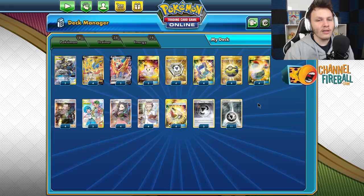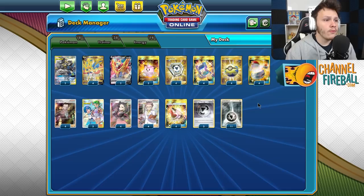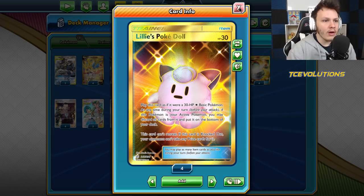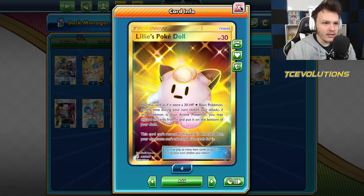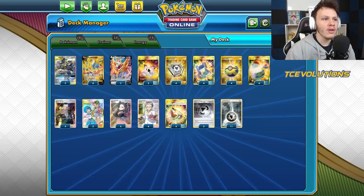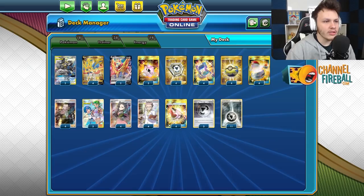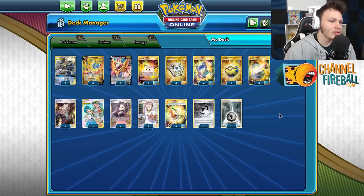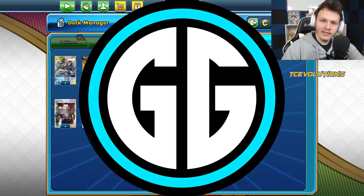If you want to check out this deck with a Stunfisk for the Decidueye matchup, Tapu Fini, or baby Blacephalon matchup, go ahead - I'd say cut the third Lillie's Poké Doll. I'm a huge fan of as many Poké Dolls as possible since finding them opens so many more options turn to turn. But if you want help in those specific matchups, cut that third Poké Doll and add the Stunfisk or Feebas. I wouldn't play both, since in most matchups you don't want to open a one-prize Pokémon.